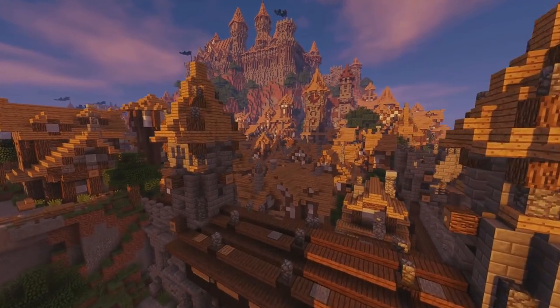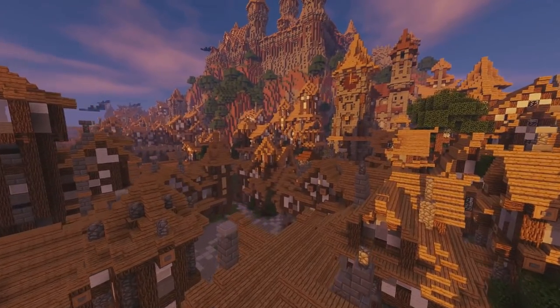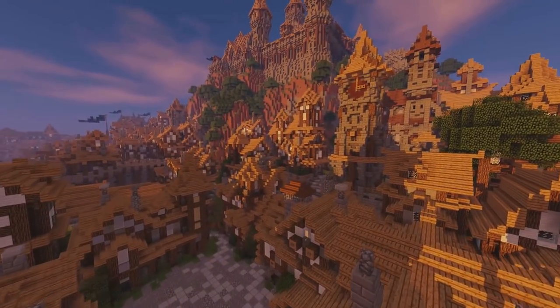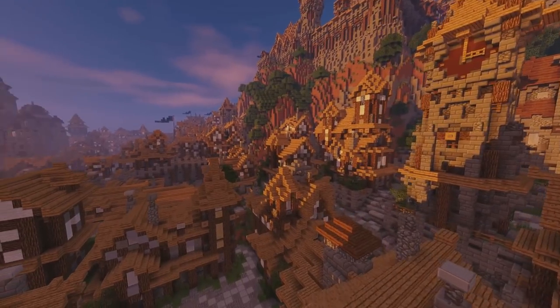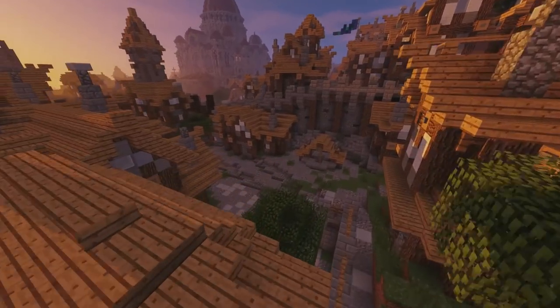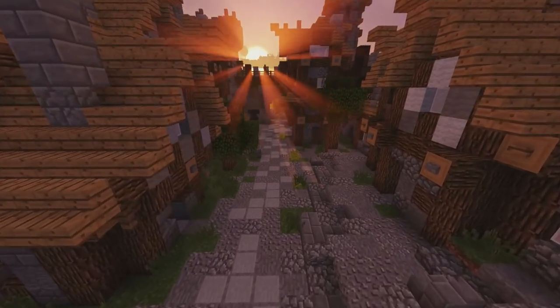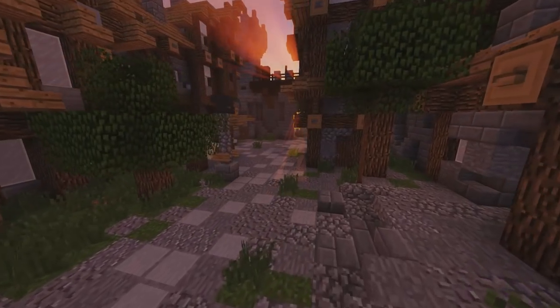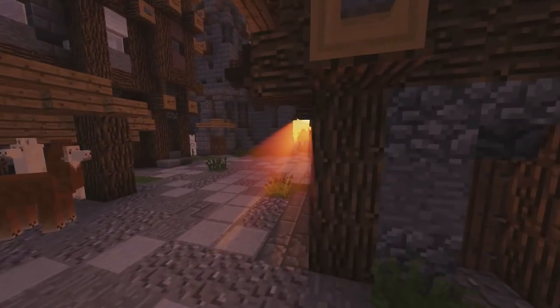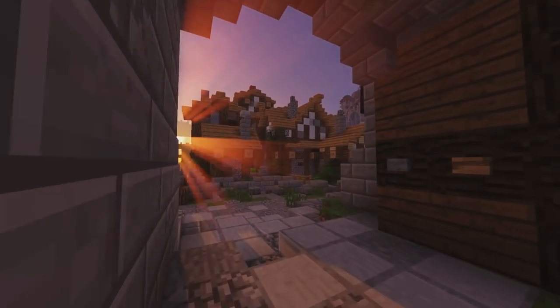Something I decided to keep without adjusting too much was the old town. It dates back five or six years, so it's very old. Of course I had to adjust it a little bit — replace some blocks or mix it up — but aside from that I tried to keep it the same, except for the outermost buildings, which I replaced with a wall, simply because it seemed more logical to have a wall there to protect it.